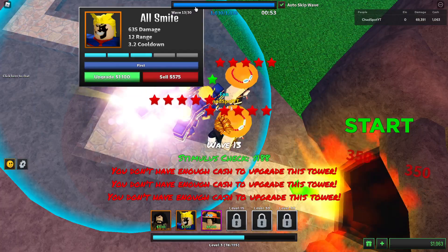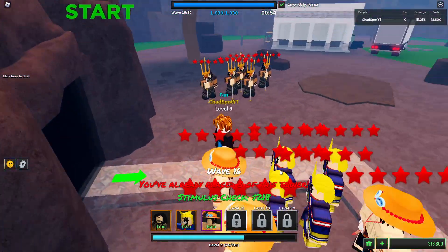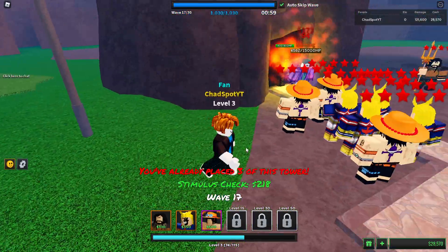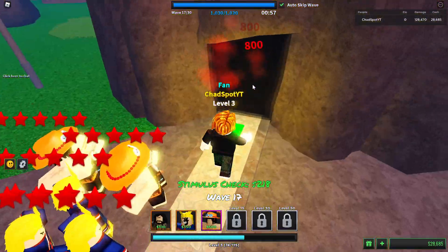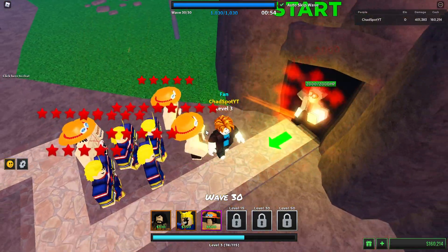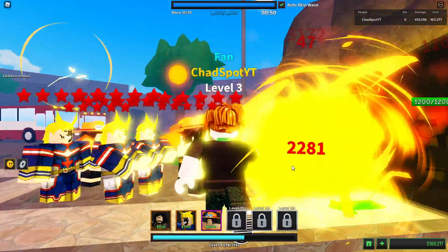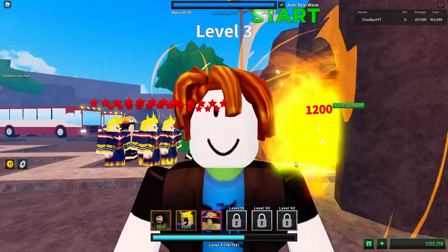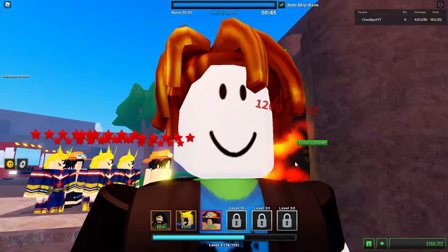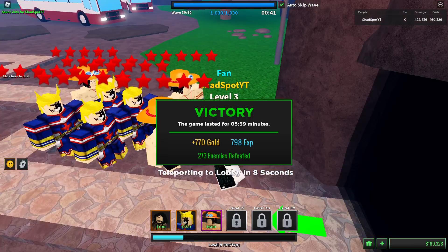We're gonna max out these All Mights. We're already on wave 13. Because we're so low level we actually already have everything maxed on wave 16. Let's see if it's going to be enough. We just smited the Joker! Last wave, let's go finish this off. This is a pretty OP combo. We beat it - 700 gold.